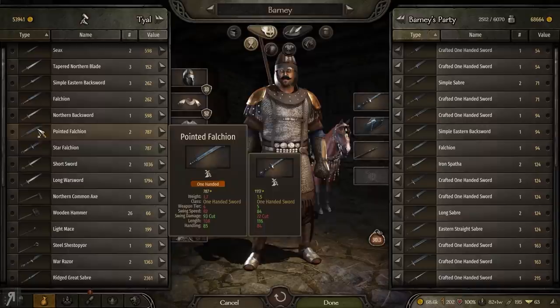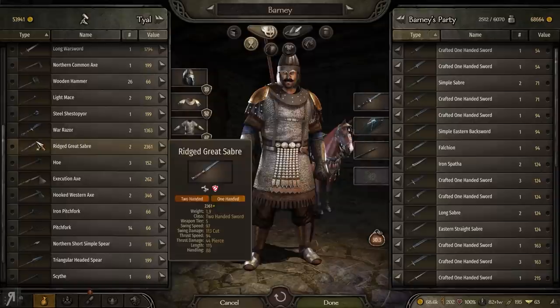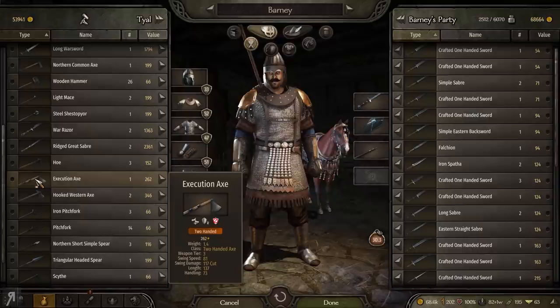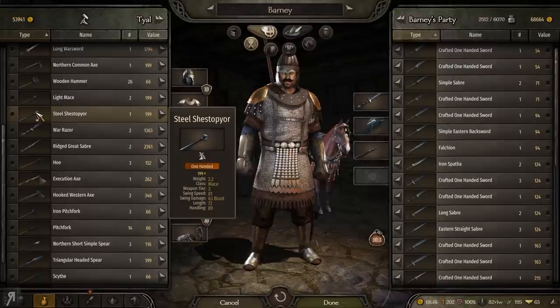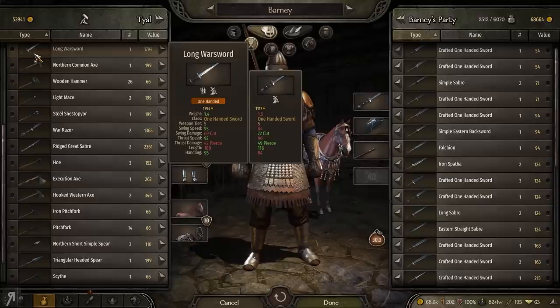Shall we take a look at some of the two-handed weapons? That's the thing that I was thinking of using in this siege, because being able to use a two-handed weapon, as you can see right here, is probably going to be pretty good for us. 115 length execution axe. We are the executioner, are we not? So it might actually make sense for me to have an execution axe. That seems pretty fun, but there are a variety of reasons why I probably shouldn't go for it.